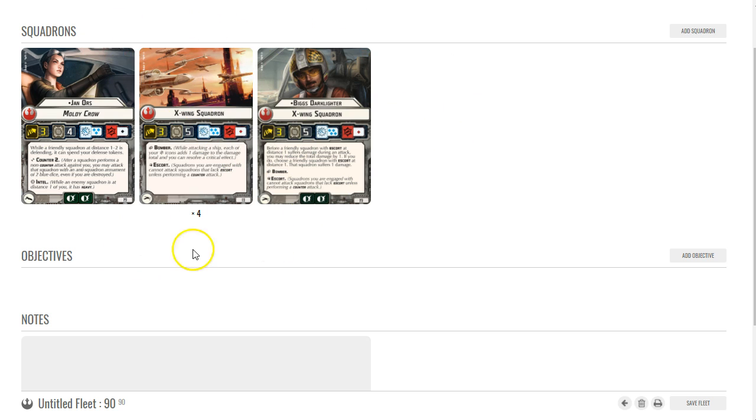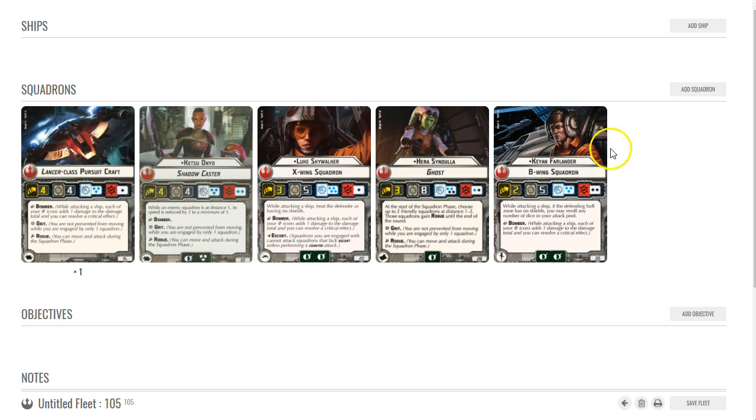This squad setup is only 90 points, which leaves a lot of room for ships. If you don't want to spend all 134 points on squadrons, this is a much cheaper option that's still very dangerous and effective.